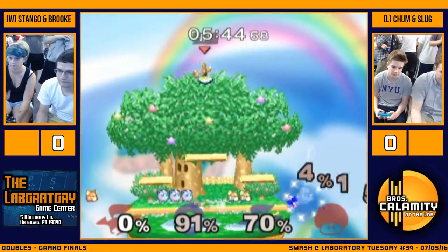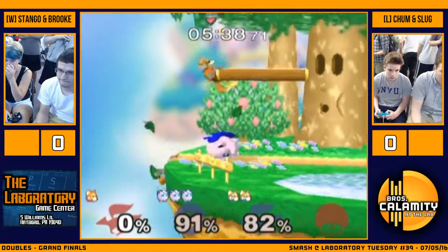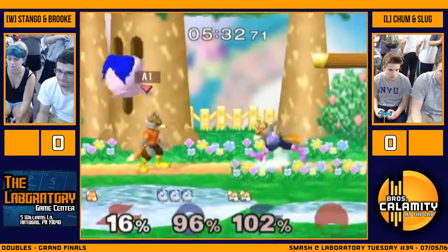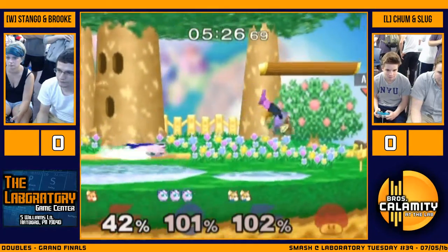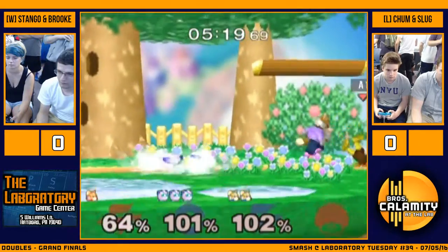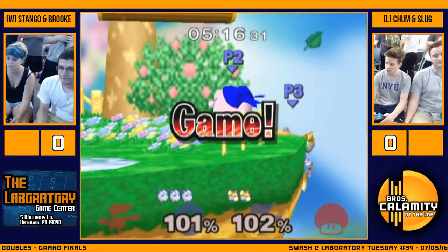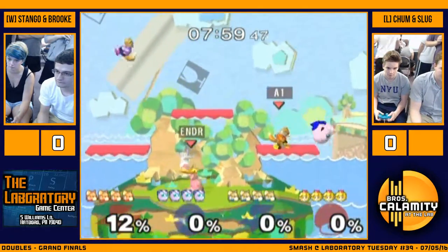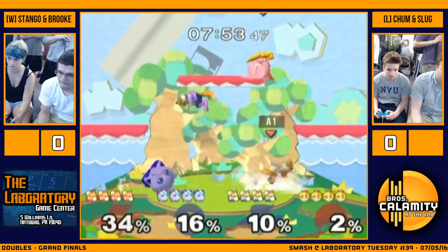He dips down there really well. Stango takes Brook's last stock. Much better synergy than we saw earlier. Chum and Slug are 4 stocks up, and all they have to do is just kind of wait him out. It looks like they have really bad DI on that. This is a much better counter fix for them — just control stage and get it to loop up off.